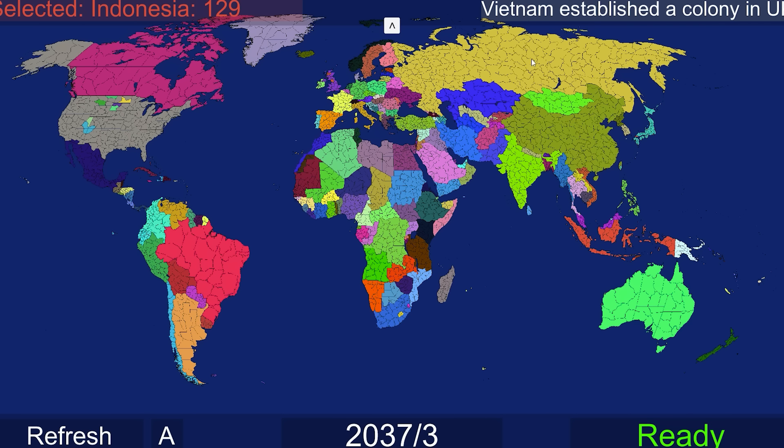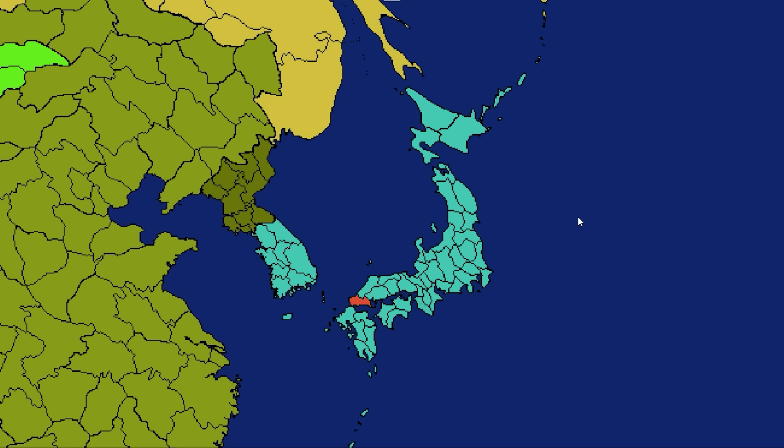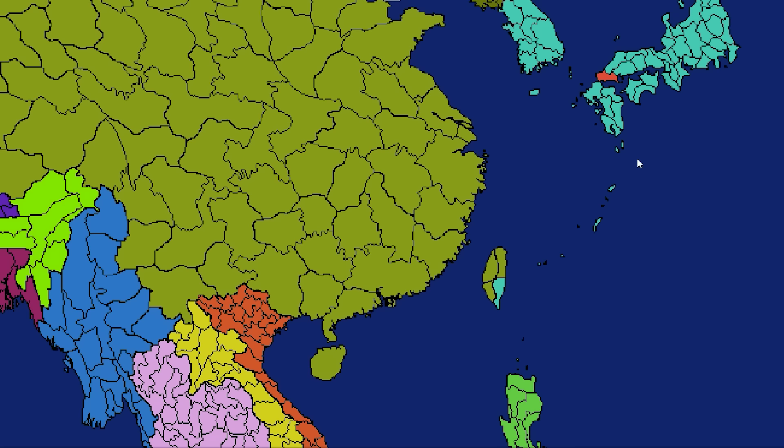Vietnam has now established a colony in the UK - wait, they have two? You can establish more than one? I guess Japan wasn't too happy about getting colonized by Indonesia. They had to take it out on somebody, and they took it out on South Korea because, of course, it's historically accurate. They're actually looking pretty terrifying too, by taking a piece of Taiwan as well. Indonesia better stop them from forming Imperial Japan again.